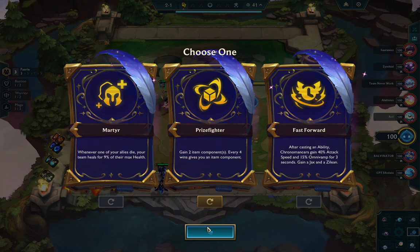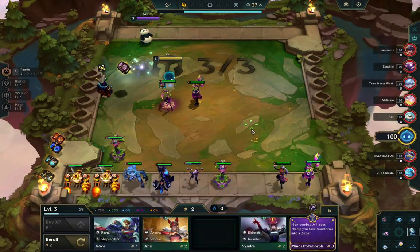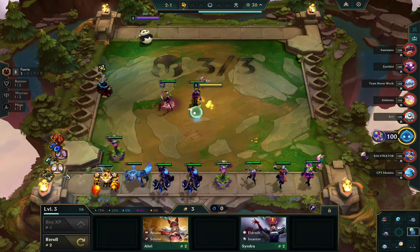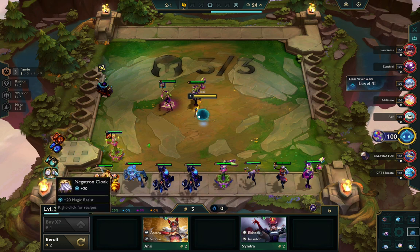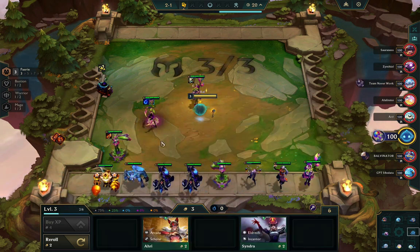Martyr is generically good. The Chrono augment is only good with Jax reroll — I don't want to play that, I have zero Jaxes, I don't really have Jax items, and I already have a good fairy start. So I decide I'm just going to take Prizefighter and try to win streak because I have a nice early game.